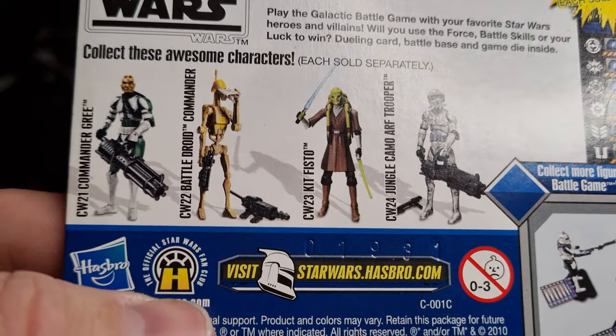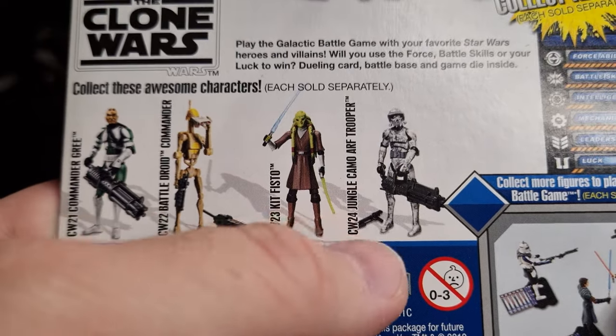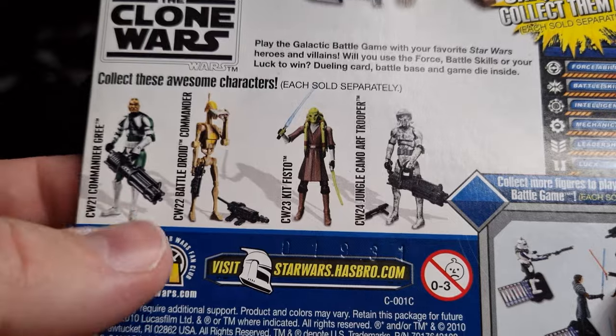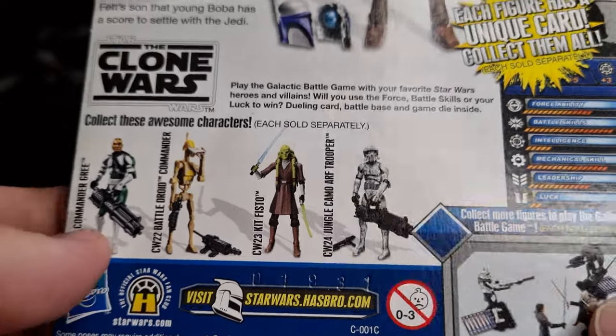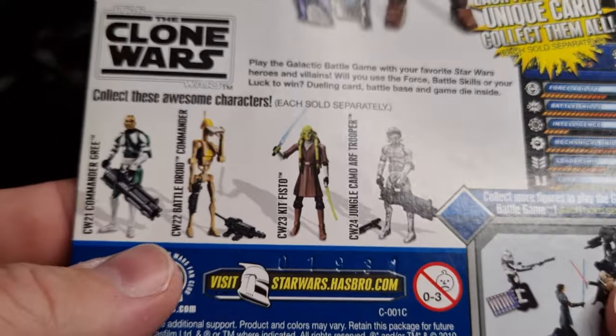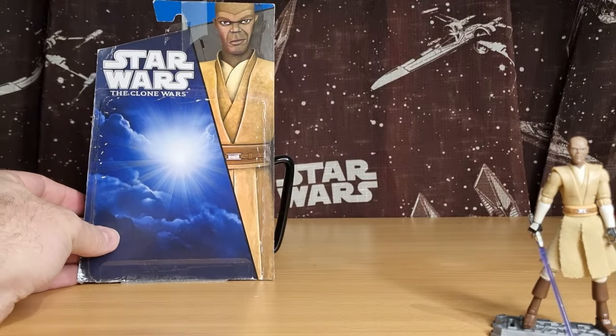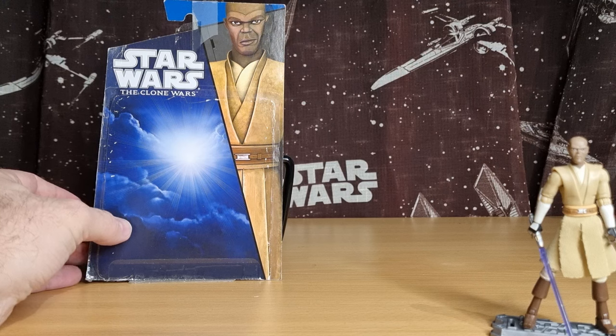We've got some other figures on the card back: Commander Gree, the Battle Droid Commander, Kit Fisto, and the Jungle Camo Arf Trooper. I think I've shown Kit Fisto. We'll probably get around to those in the months and years to come, as long as we can keep this weekly series going.